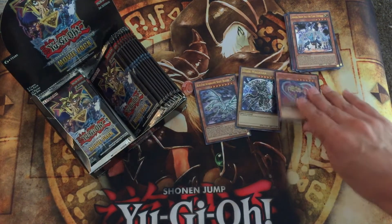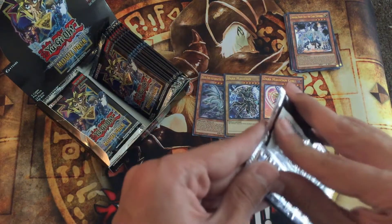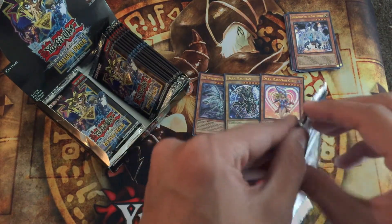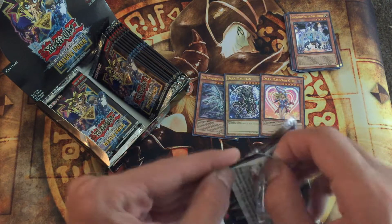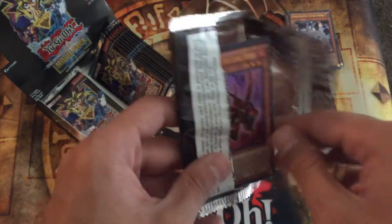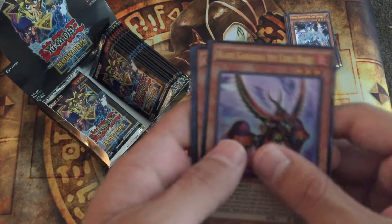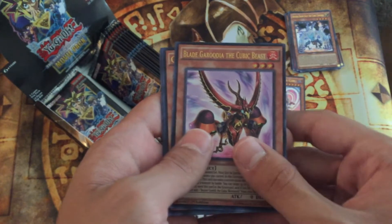These cards are pretty great. I think Neo Blue-Eyes Ultimate Dragon is also in here, which is pretty sweet. I really want a playset of Choco Magician Girls — that's what I really want from here now that I already have one of each of these, and a playset of Alternative White Dragons.